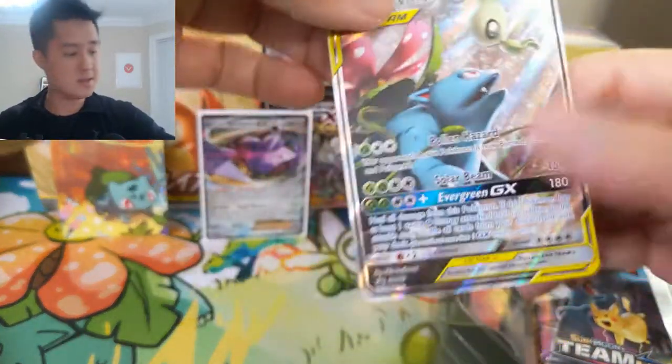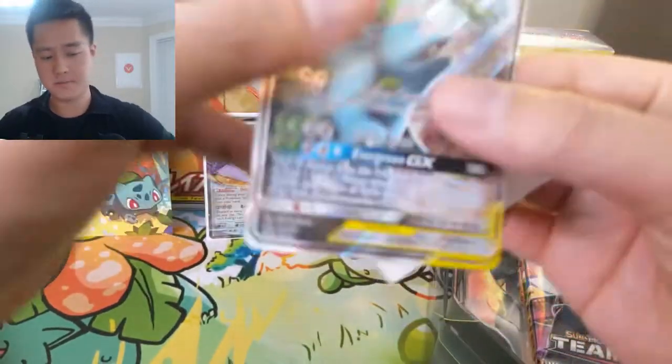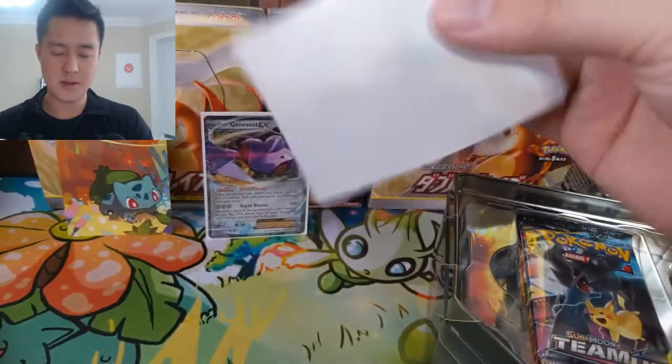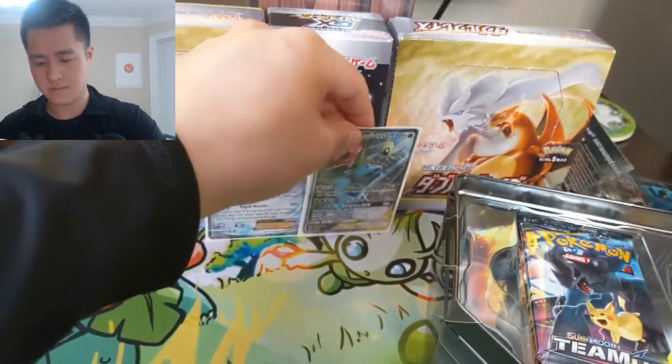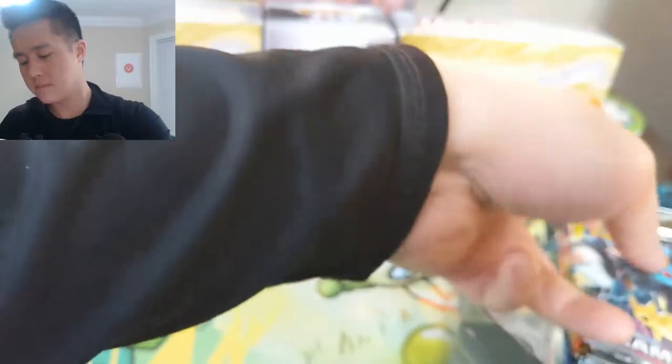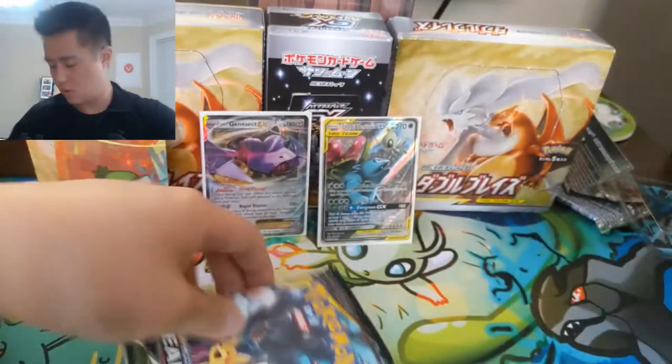We almost forgot to open a pack of Burning Shadows — we're not going to forget this time! We also have the very nice Celebi Venusaur promo — let's take this bad boy up. And then we have our four packs to open.